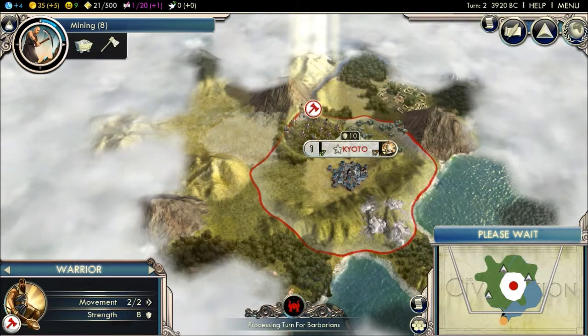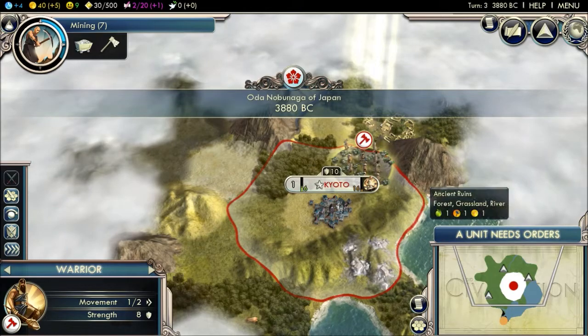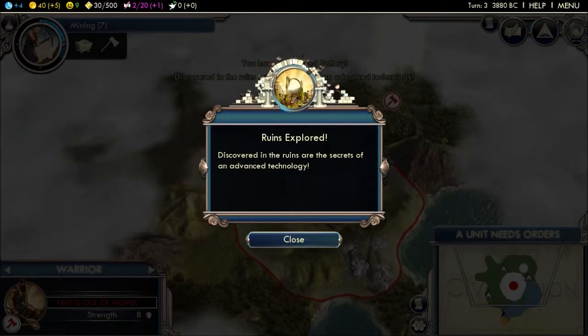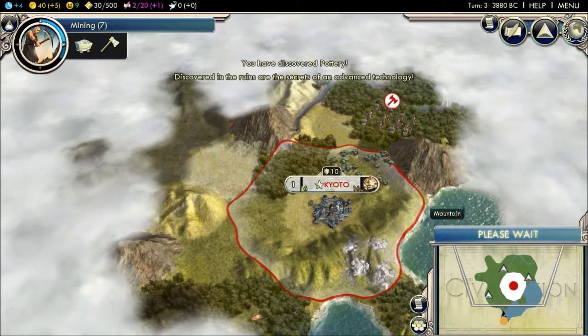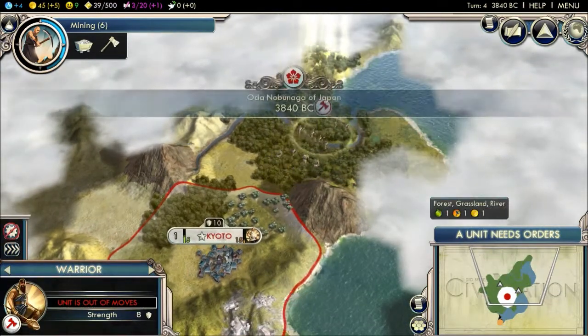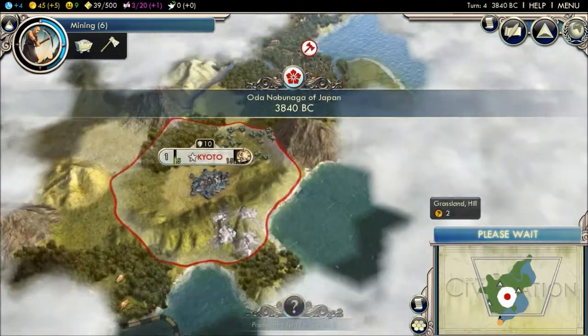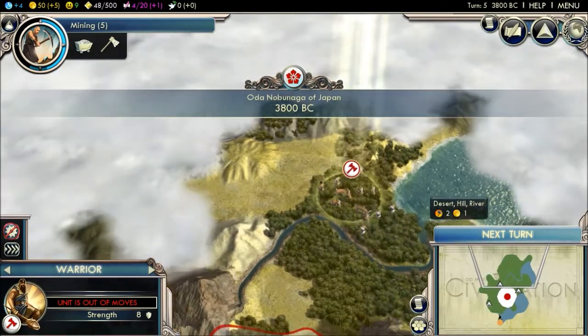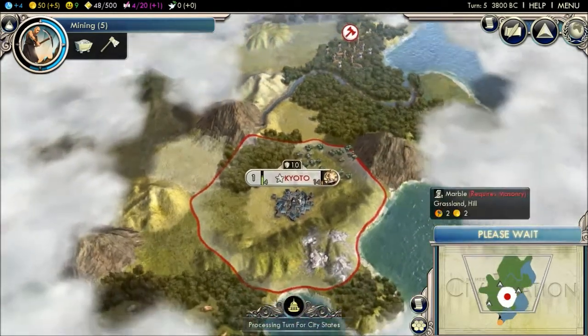The first part of this game isn't the best, to be honest. I gotta admit. Actually I could search these. I got pottery for free — nice. Basically you're just gonna keep clicking next turn. So let's actually discover what's going on around here. Let's go see what's happening.